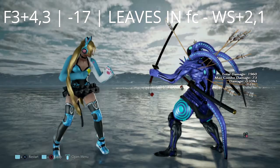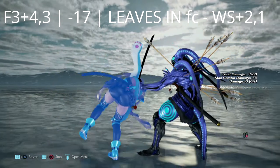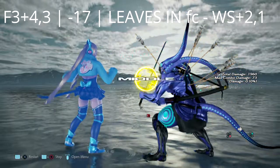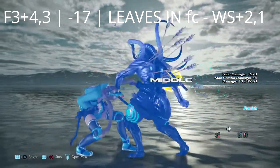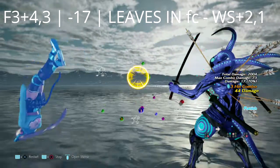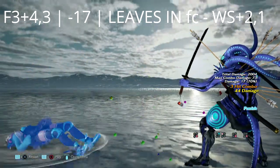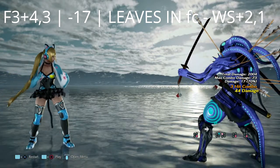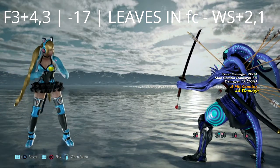The first move that we have is forward 3+4 into 3. On block this move is negative 17, allowing Yoshimitsu to get a full crouch while standing 2-1. The normal mix-up to this move is just forward 3+4 and she does a low. The best option will probably be to fuzzy guard the low and then block the mid if they decide to go for it.